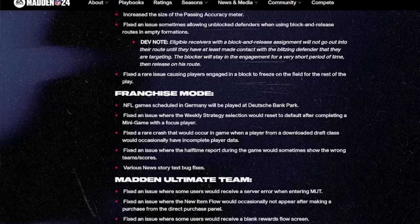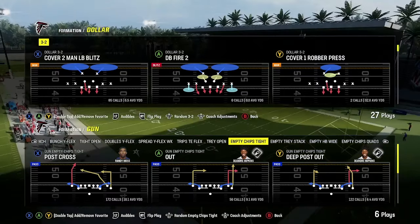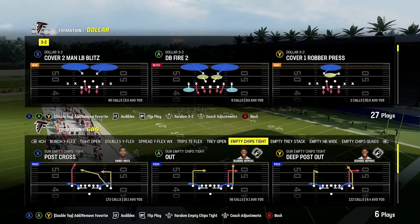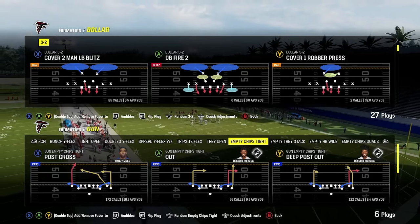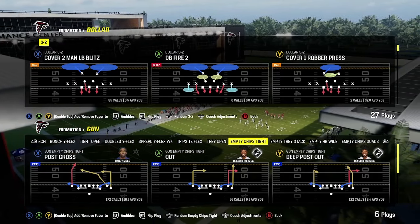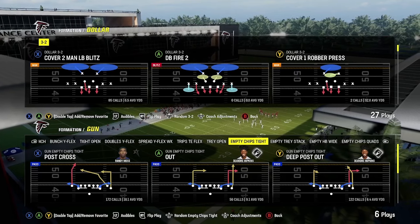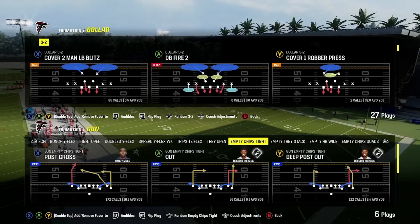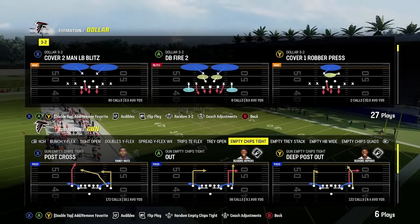If you look at what they put in there, it said they fixed an issue sometimes allowing unblocked defenders when using the block and release routes in empty formations. Those blue routes are the ones they're talking about. In the past they were very inconsistent — a lot of times blitzers would run right by them, they would release too quickly, and they weren't targeting blitzers well. By design it was great, but the execution just did not happen the way you could rely on them as often as you'd want.